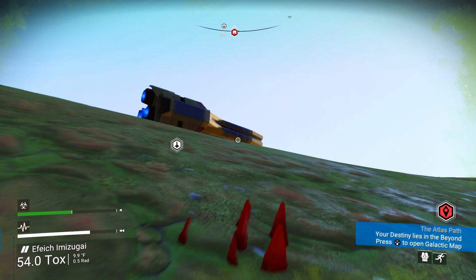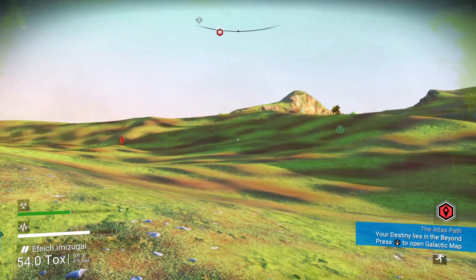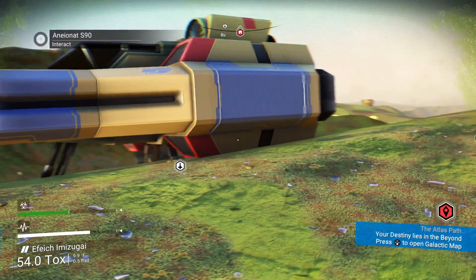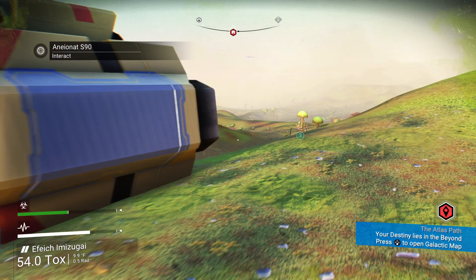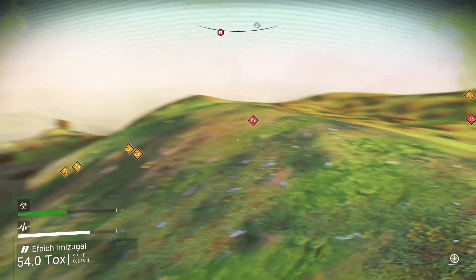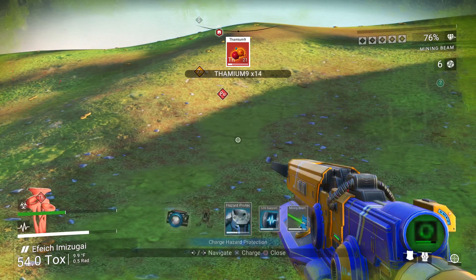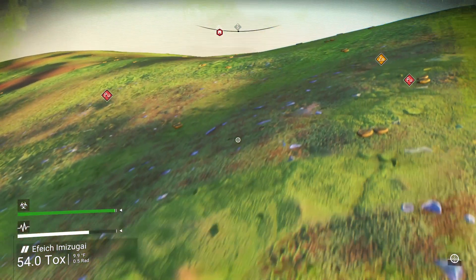If you visit an area that has a landing pad near a building, make use of it. Taking off uses plutonium, so you don't want to keep flying and landing repeatedly as that wastes a lot of it. Plutonium is more available since the latest update, but you still want to be careful because everything matters in this game.